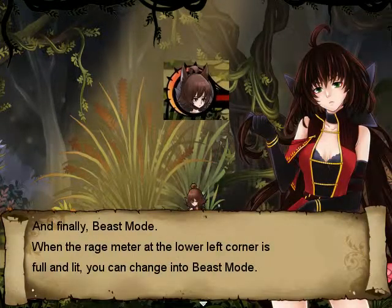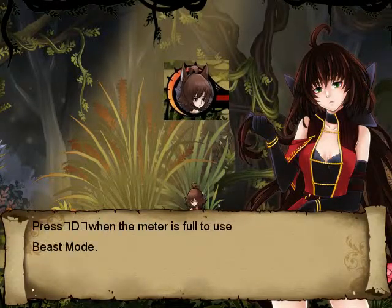And finally, beast mode. The rage meter is at the lower left corner. When it's full and lit, you can change into beast mode. Press D when the meter is full to use beast mode.